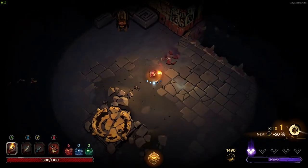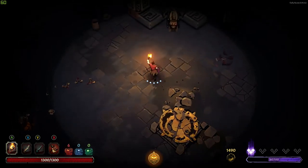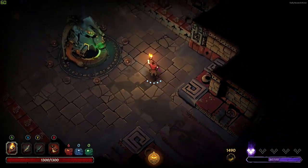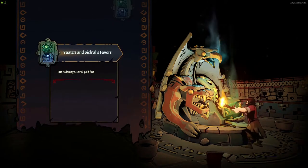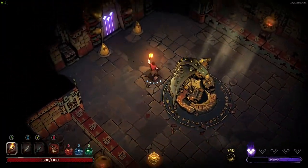Nice little dagger combo there — those are super fun. There's nothing here unfortunately. Okay, this is the room that will have the actual good stuff. We can afford to get that combo, which is really going to be helpful for us later on after this boss.